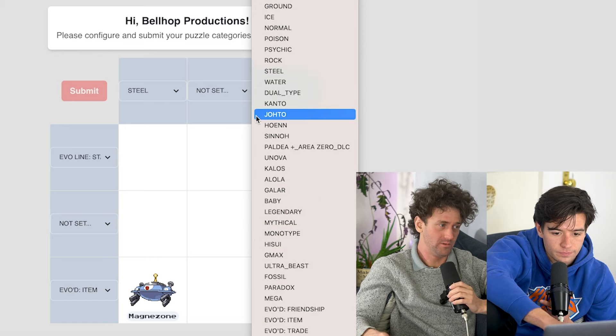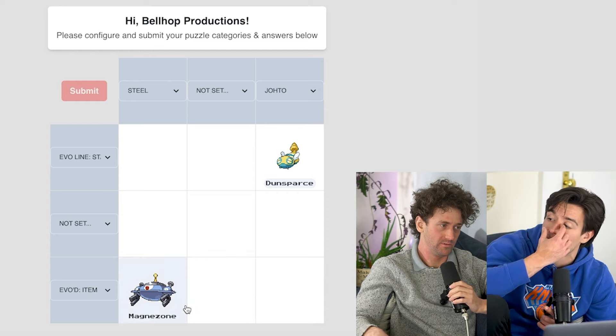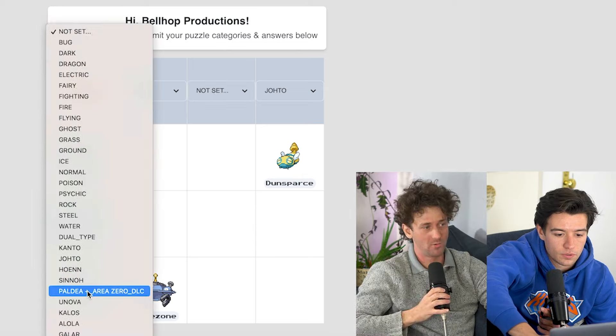Do we want to do Johto? Yeah, okay. Are there any other easter eggs we can give the people? I think we should probably put Clawitzer in there. Clawitzer — you want to put him in the middle? Yeah, okay.